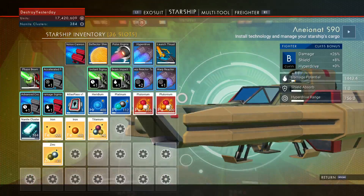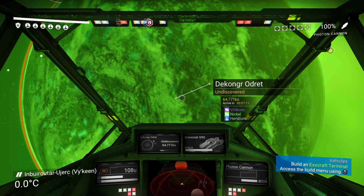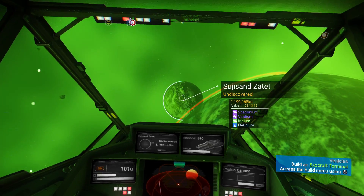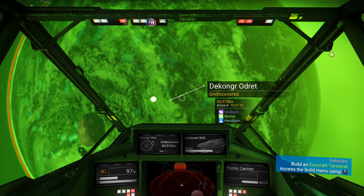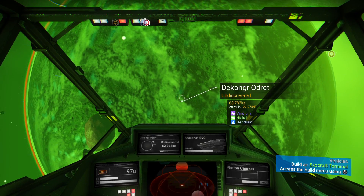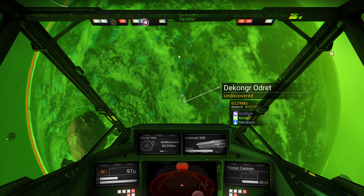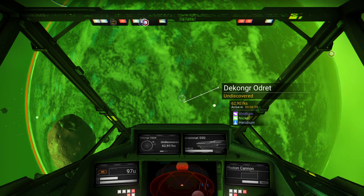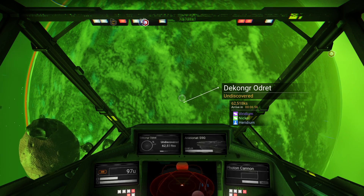We'll go over what the scanner on your ship finds when you scan a planet. Right now, as you can see, it only finds certain types of solids. If the planet just has solids, that means it's most likely going to be habitable, weather-wise.